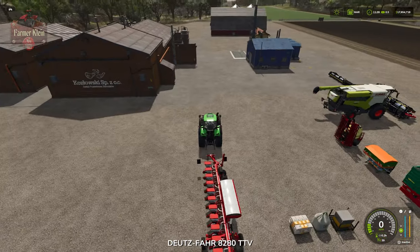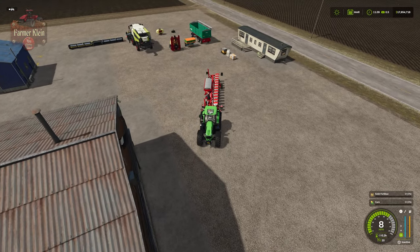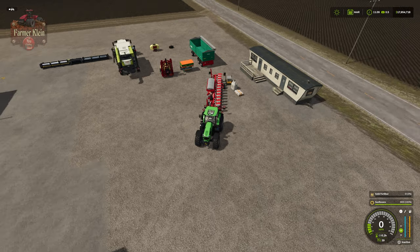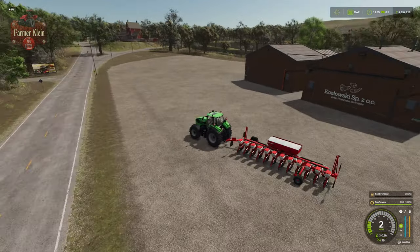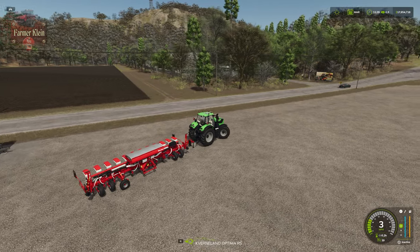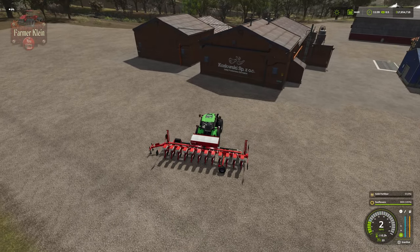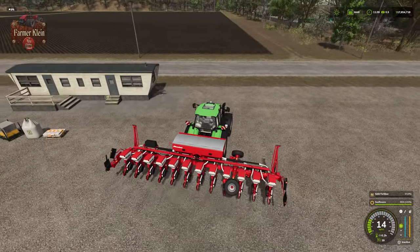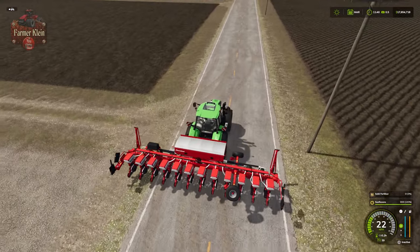Once you have your seed, load it into the planter. This particular planter holds 660 liters of seed. Hit Y to toggle over to sunflowers as your selected crop. We'll then switch the planter from transport mode to work mode — disconnect from the end, reattach in the middle in front of the fertilizer hopper, then hit X to fold it into work mode. The field already has fertilizer applied, so no additional fertilizer is needed here.